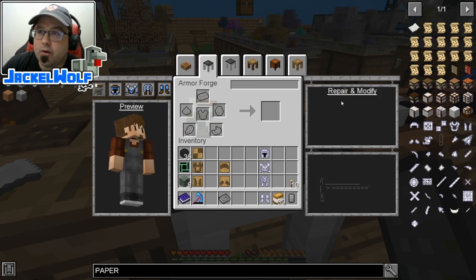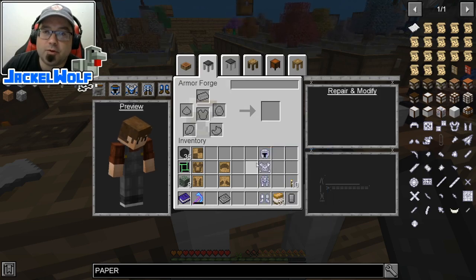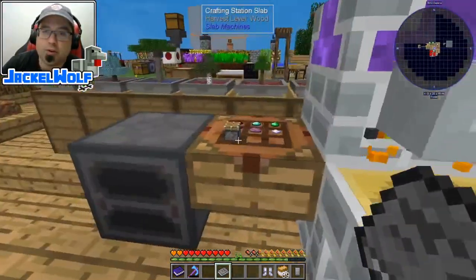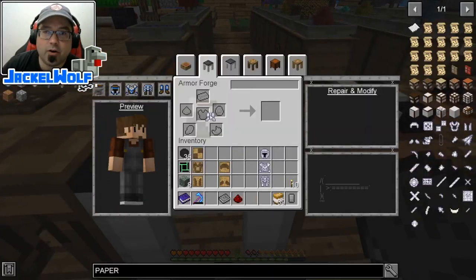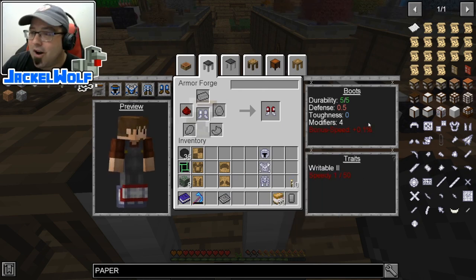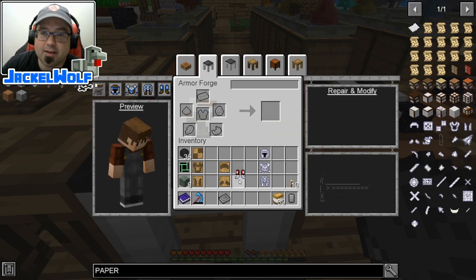We'll flip back over to our repair and modify section — this is where we're going to add the modifiers. Let's open up the materials and new armor addendum and go through all the different modifiers. First up is Speedy, which takes redstone — a stackable one. We're just going to use a single piece of redstone and throw that on our boots. Bonus speed 0.1%, not a huge amount but it's stackable.